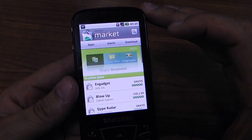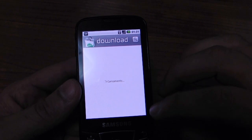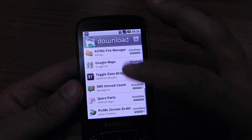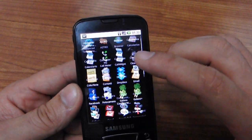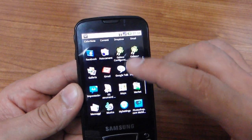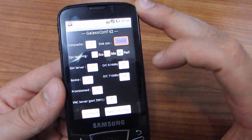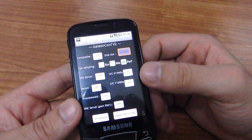The Market also works very well. We are on Wi-Fi and all the software you can find in the Market appears. Let's also see a new implementation — in the Galaxy configuration you can find a very cool function.